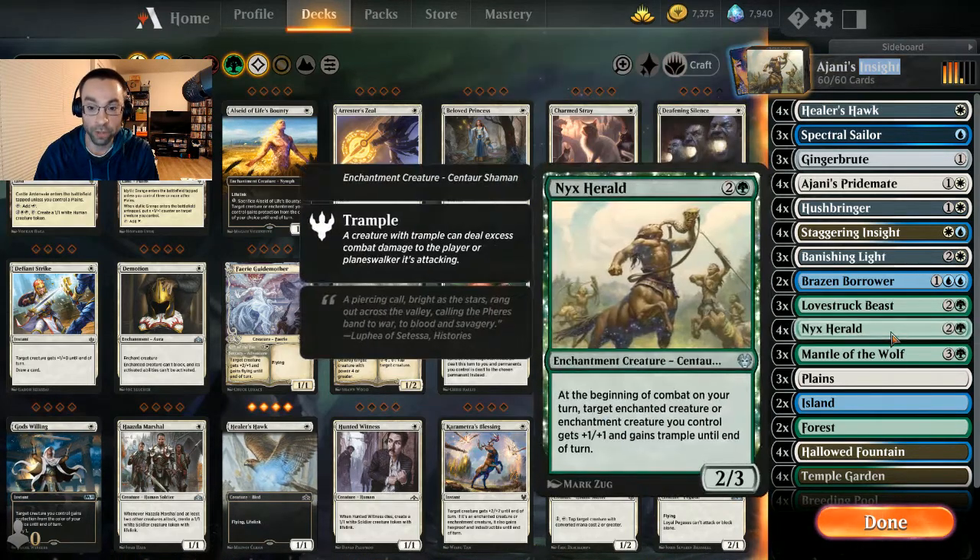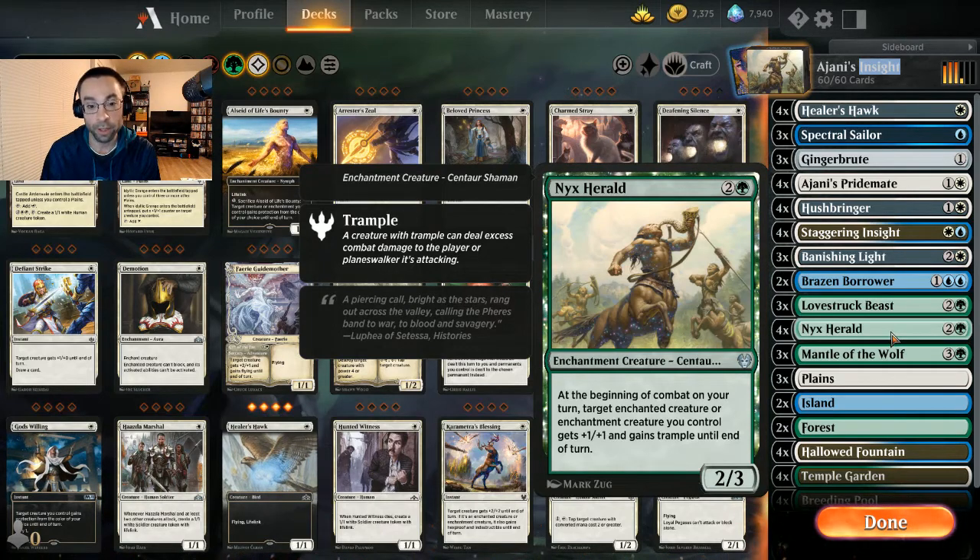The inspiration for this deck is around Nyx Herald — it's a 2/3 for two, a green enchantment creature Centaur Shaman. At the beginning of combat on your turn, target enchanted creature or enchantment creature you control gets +1/+1 and gains trample until end of turn. We're focusing on aggressive creatures and enchantments that allow us to be aggressive, looking for trample payoffs.